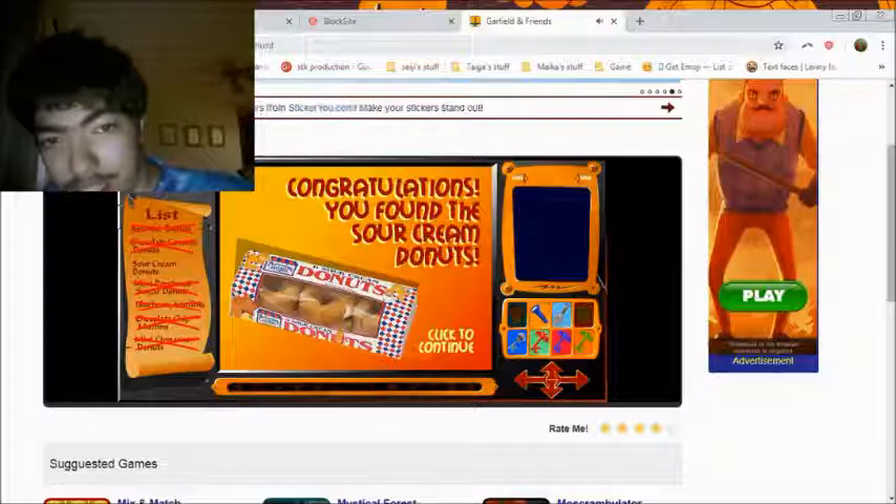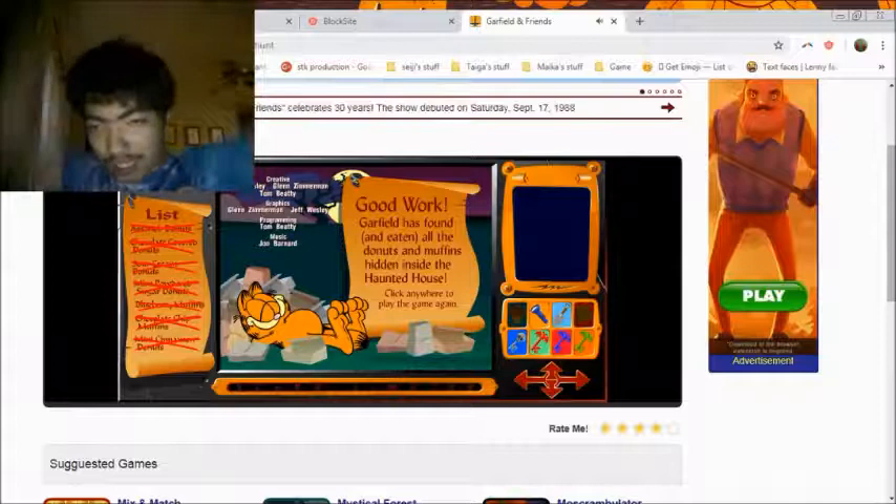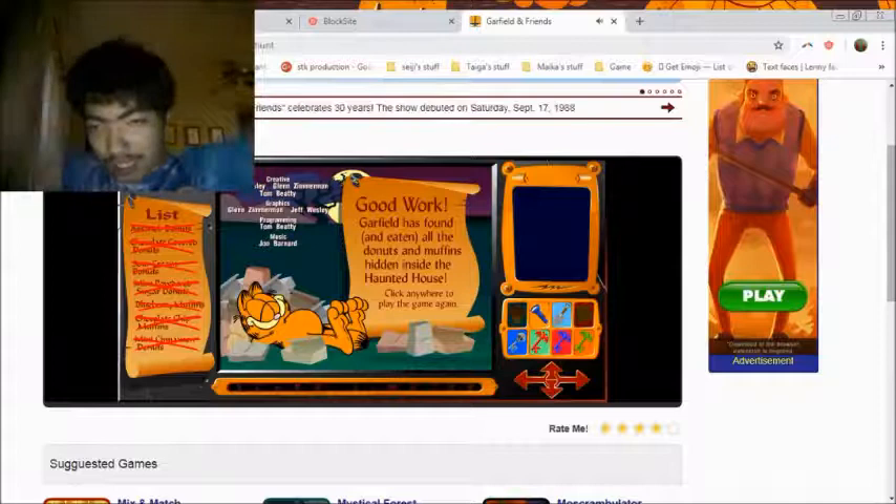Ooh! What do we get? What do we get? Yay! Them donuts. You found the sour cream donuts. Good work. Garfield has found and eaten all the donuts and muffins hidden inside the haunted house. What? I did it!